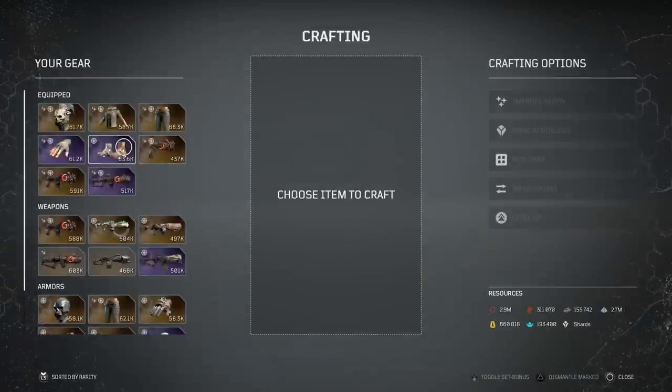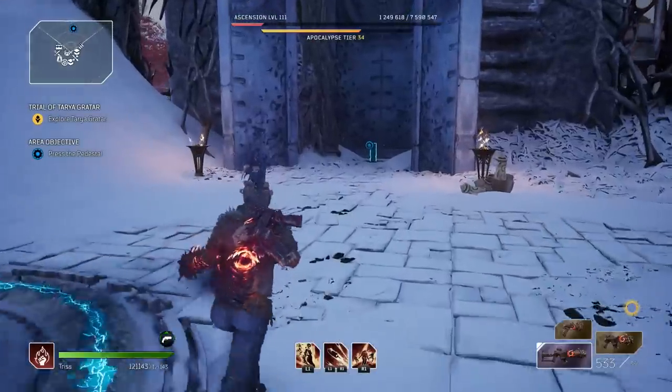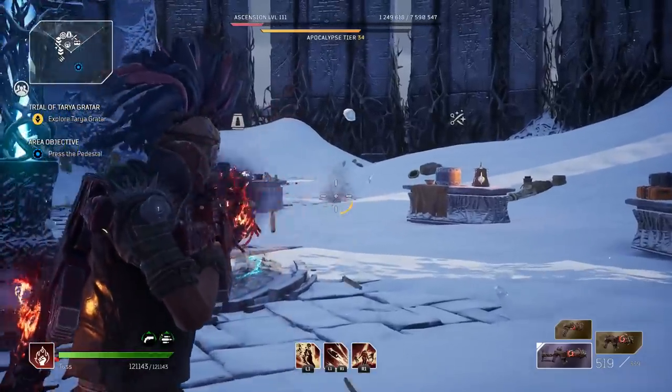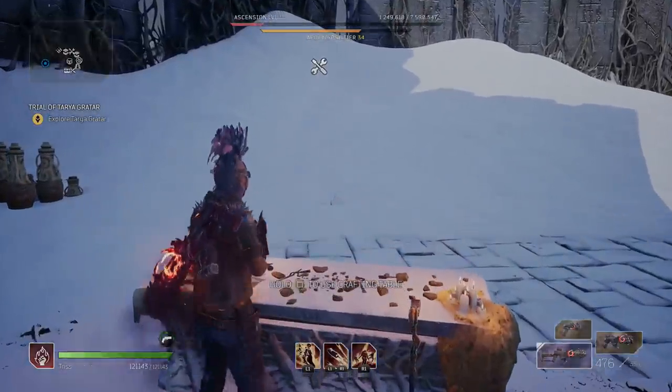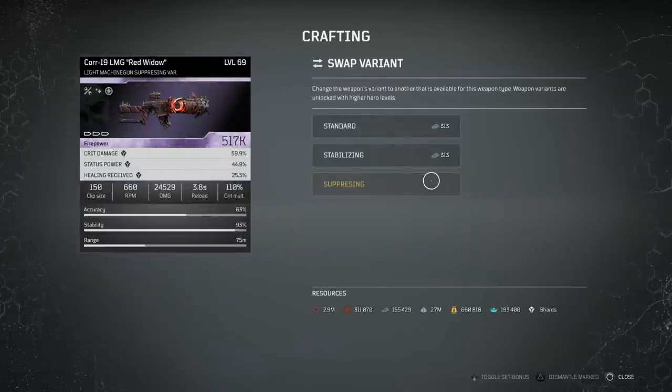You can swap to the Suppressing variant which ups your mag to 533 and has a faster fire rate - good for building stacks quicker - but the big downside is it actually has lower base damage. The Standard variant has a much higher base damage, and from my testing this is where you get the big numbers with the LMG. I do think Standard is the way to go.